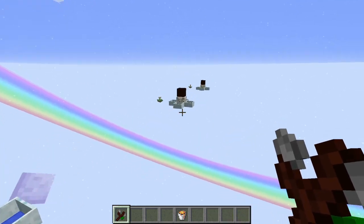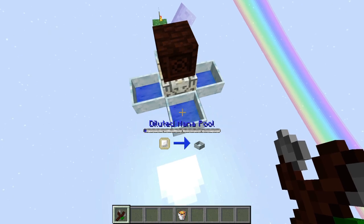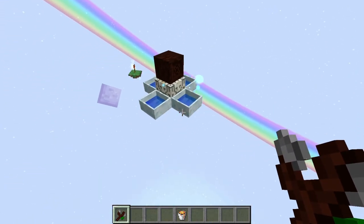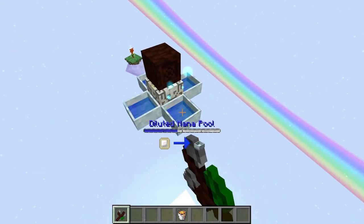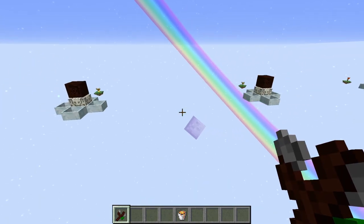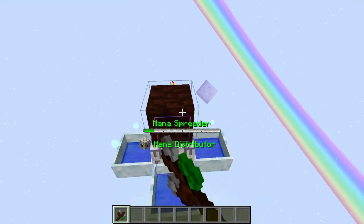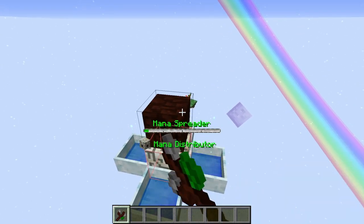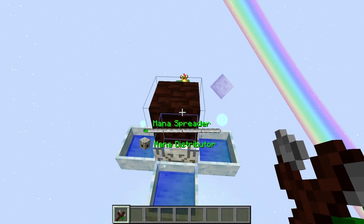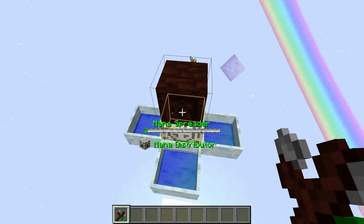I used diluted mana pools rather than normal mana pools because it's a bit more accurate — they're smaller so you can actually see how much mana we're getting. The small mana spreader is also used for the same reason: it fills up a little and sends it. When you use the Gaia or Elven mana spreader, it takes a bit more mana before it actually sends through the burst.